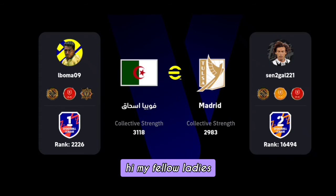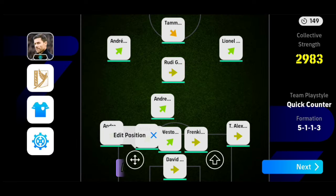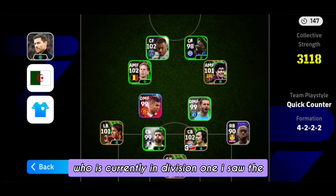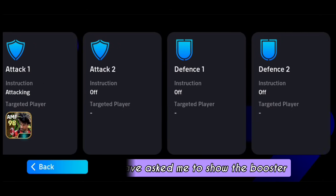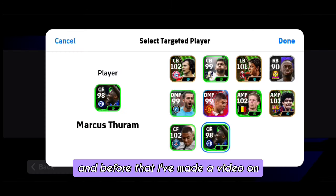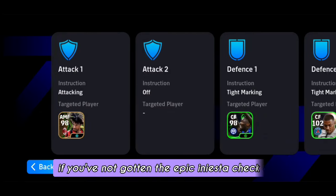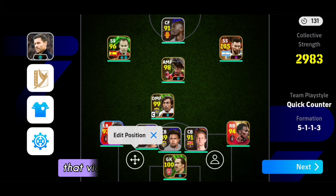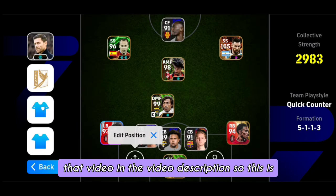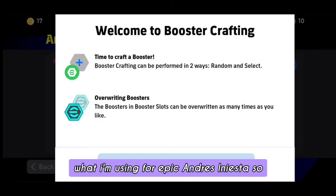Welcome back to another killer video. Before we make the formation to leave our opponent, who is currently in division one, I saw the comments in the previous videos and you guys asked me to show the booster I'm using for Iniesta. I've also made a video on how to get Iniesta in the fastest way possible, so if you've not gotten the epic Iniesta, check that video out — I'll put the link in the description.